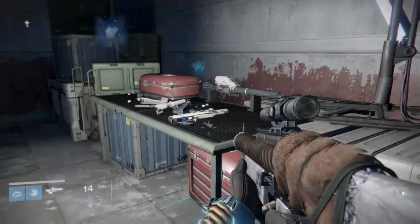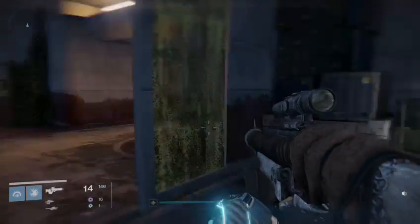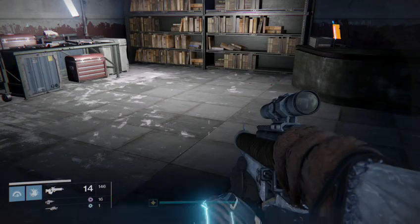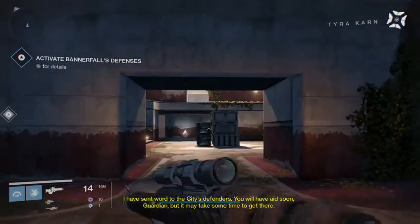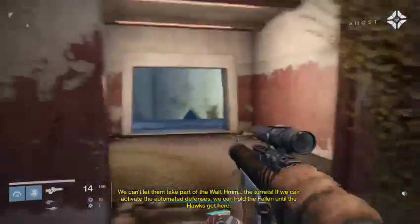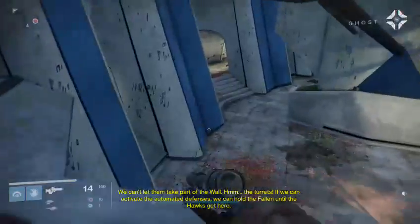You think the mission is over, right? Of course it's not that simple — because we haven't fired a single bullet the whole time yet. Look at all those dirty cockroaches. Bannerfall's early warning defenses are feeding me data. The Fallen are here. I have sent word to the city's defenders. You will have aid soon, Guardian, but it may take some time to get there. Now we fight some Fallen. If we can activate the automated defenses, we can hold the Fallen until the Hawks get here.